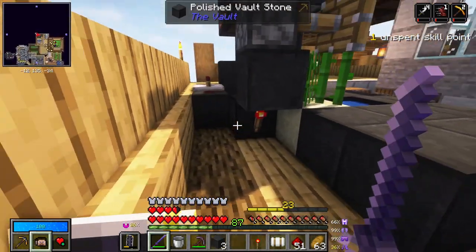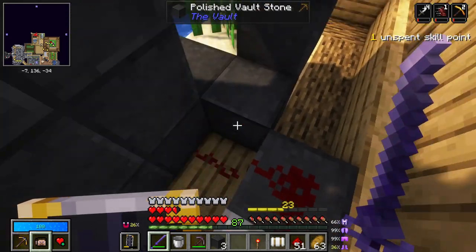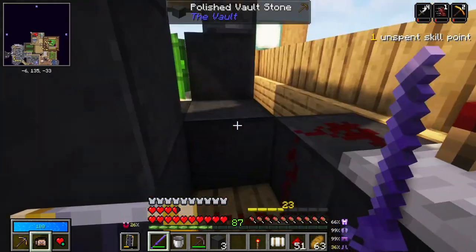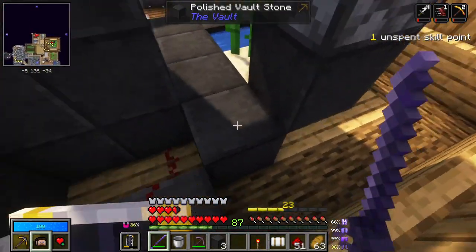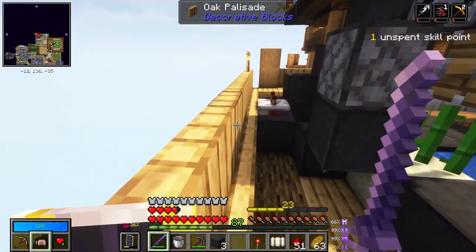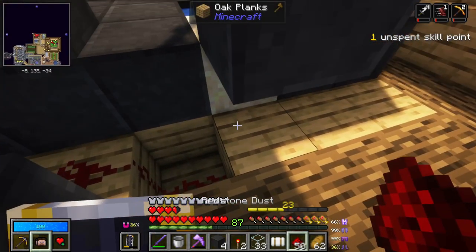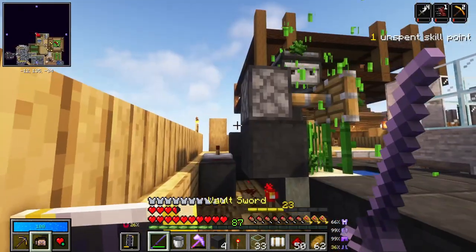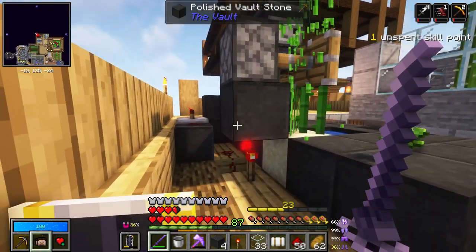The way you make a redstone signal affect a redstone torch is to make the redstone torch be on the other side of the block, but you need to get the redstone to go into the block, which is the most frustrating thing because you can't get redstone to turn a corner unless you actually turn a corner with the redstone. Ah — that works! And the way you stop it is to just break any part of it.